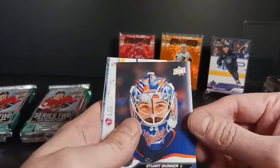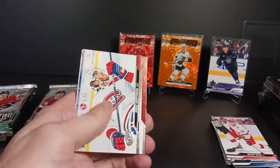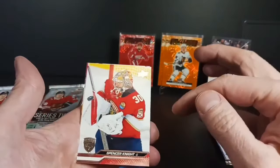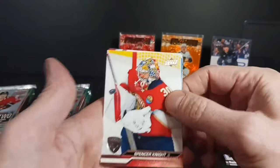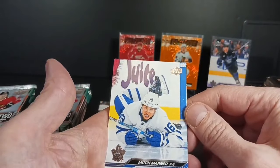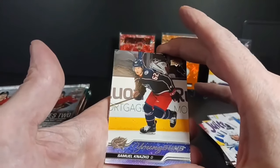These are so easy to put aside and I've got a whole bunch of them now. Spencer Knight — that's a good goalie card but it's not too much. I need a close-up of the mask, so I'll wait until Upper Deck does it because you know they will. There's the puck. Mitchie Marner — he fell down. Samuel Knazko.